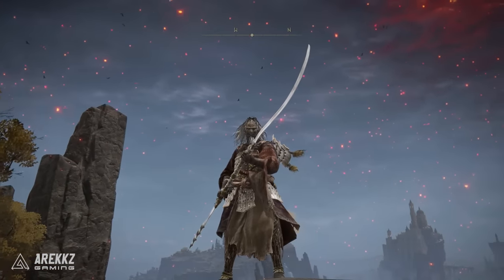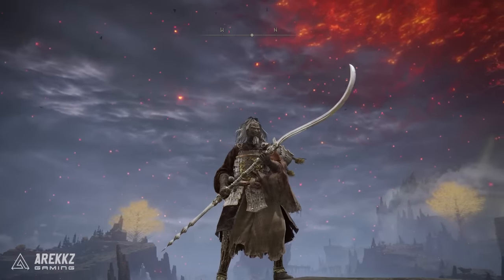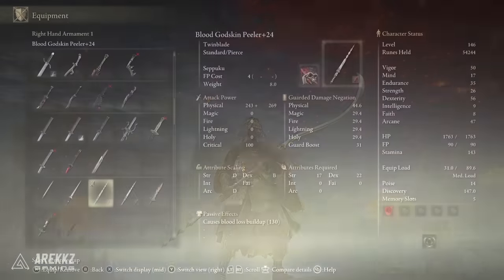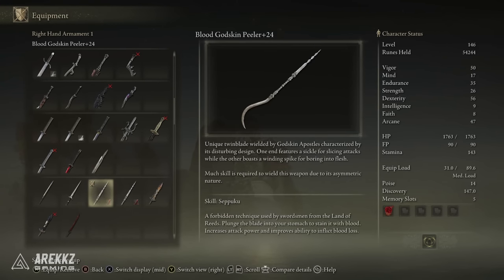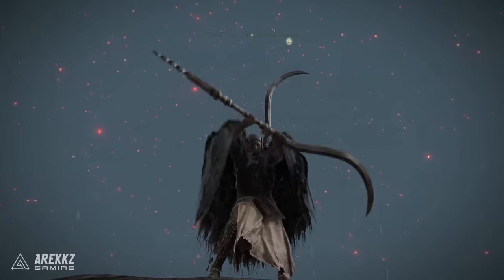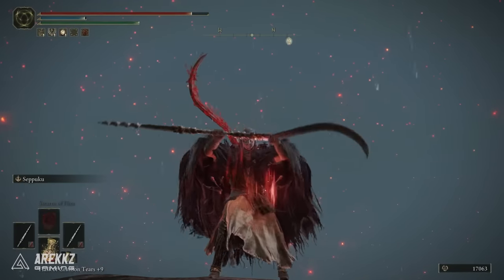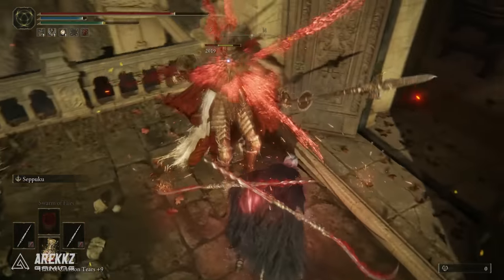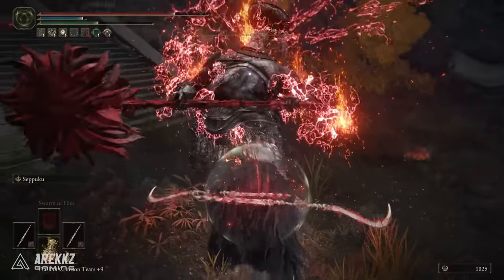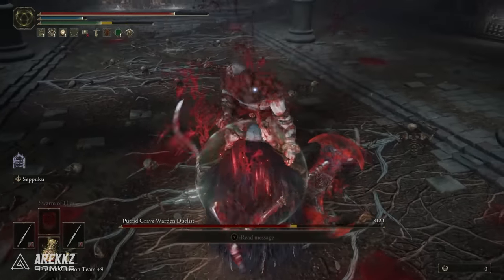Moving on, we then have the Godskin Peeler, a fantastic twin blade. Twin blades are really cool in this game, and the Godskin is a really nice pick because it has nice scaling in dex and also in Arcane. This can have Ashes of War applied to it, so if you caught our video recently on the Godskin Peeler build, you will know this is very nice for bleed builds. Put Seppuku onto this, run with two if you can get a hold of a second one, and you can do some disgusting damage. If you do power stance two twin blades, the jump attack is very nice. This has a dex requirement of 22 and a strength requirement of 17.